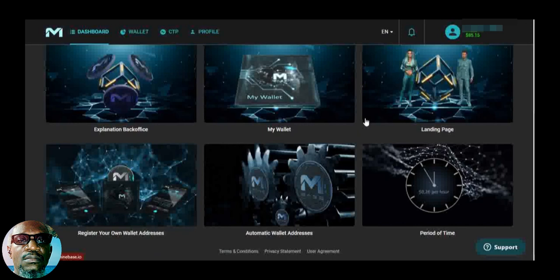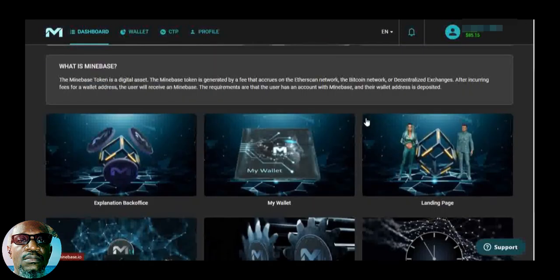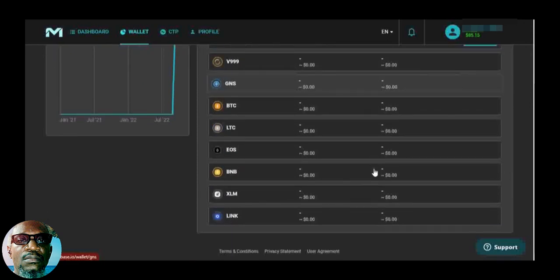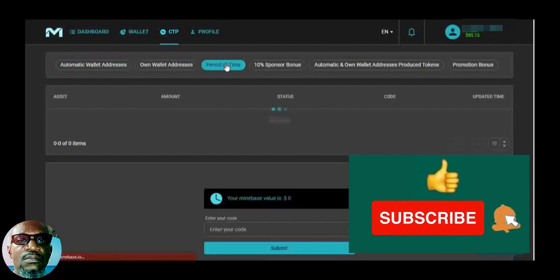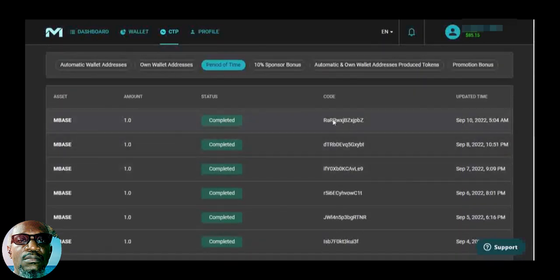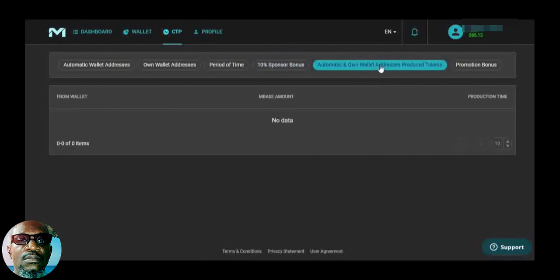Don't waste time — get involved with this project. Let me walk you through again so that you understand. Here where we are is the dashboard. This is your wallet — everything that has to do with what you have within the system will display here. This is your CTP, your Creative Coin Token. If you look inside, you see automatic wallet creation, your wallet address, your period of time. These transactions you're seeing are your period of time. There you see all the codes for claiming, and here you see your sponsor's bonus — all showing up there.